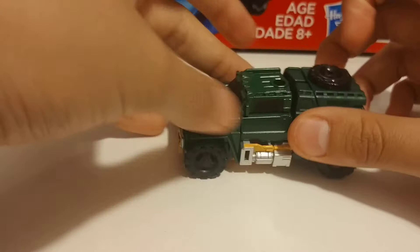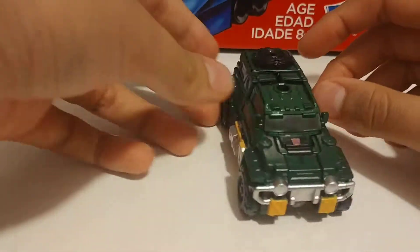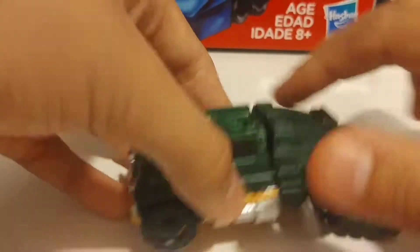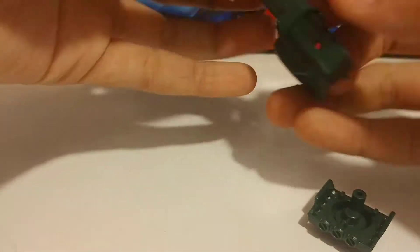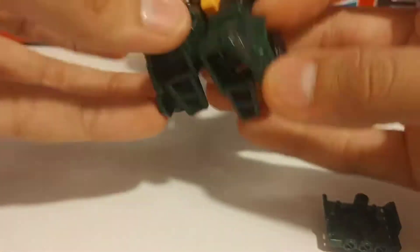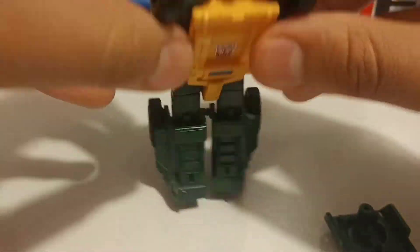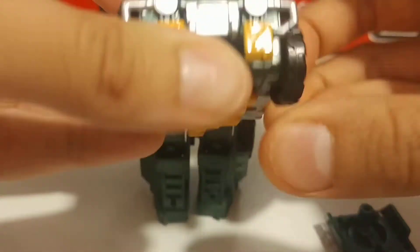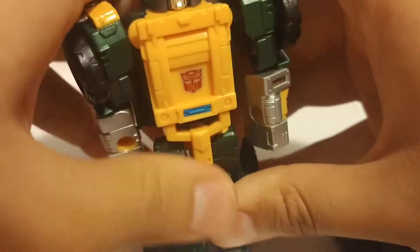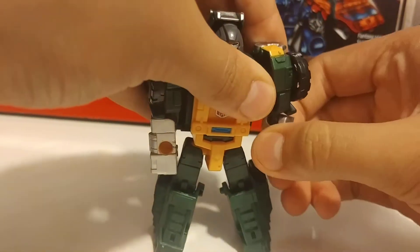One thing I have a problem with is that this is loose. For transformation back into robot mode, take this off, move the feet out, move the back of the legs out, move the arms out and move them down. Move the arms this way and we're almost there.